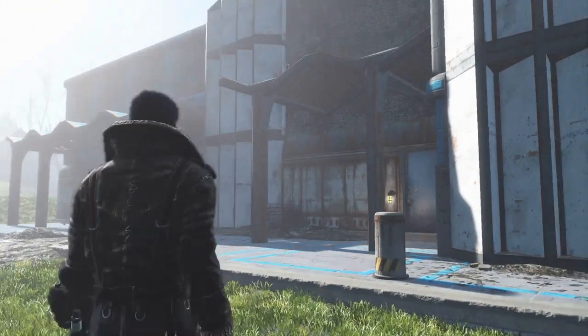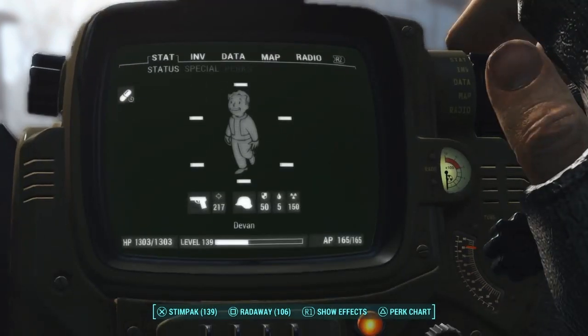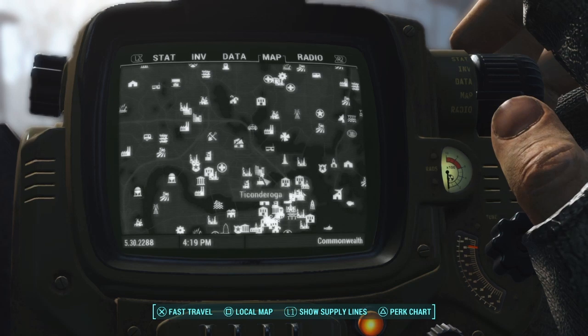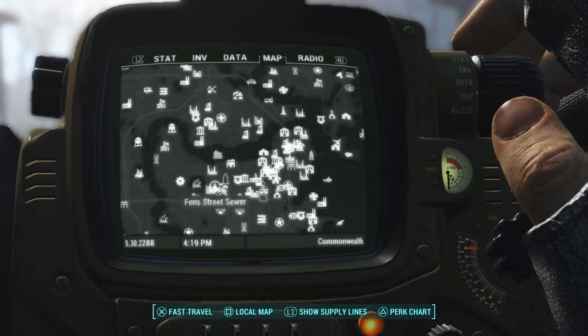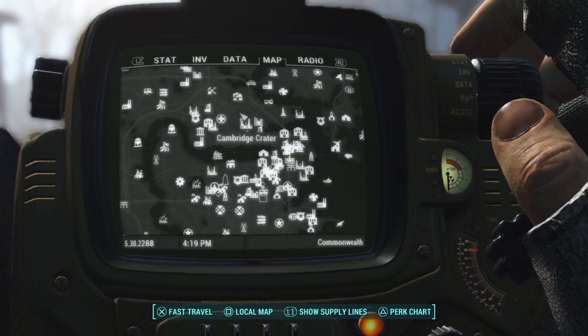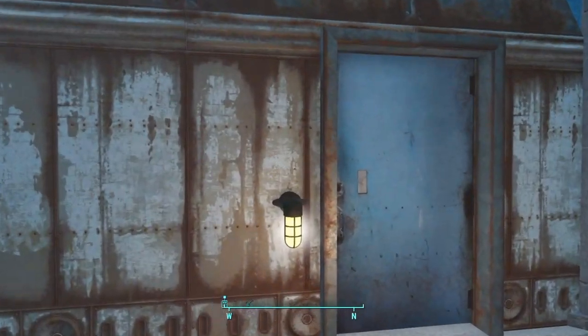All you have to do to find it is come over to the Watts Electronics building — Watts Consumer Electronics. It's right here on the map. You can see as a reference there is Diamond City, and there would be Watts if you don't know where it is already. Now that you know where it is, let's go inside and take a look at the gun itself. Let's go retrieve it.